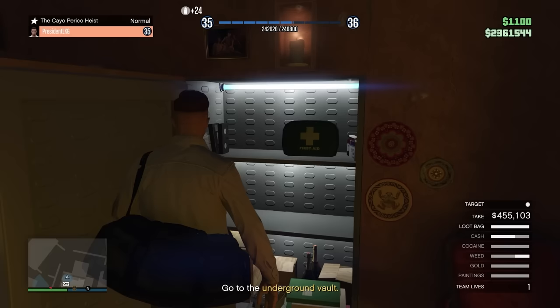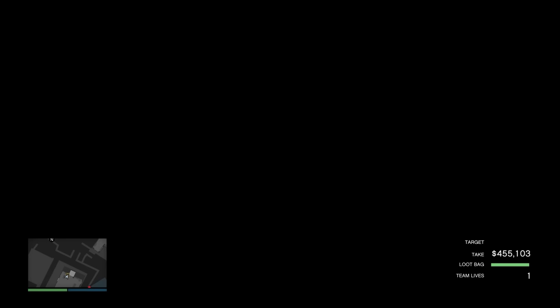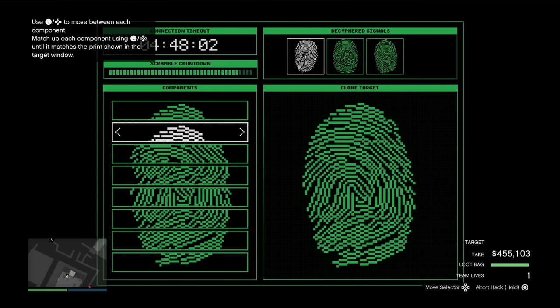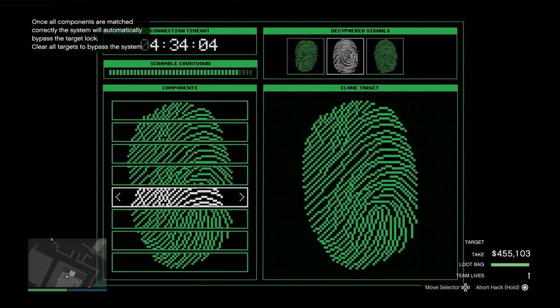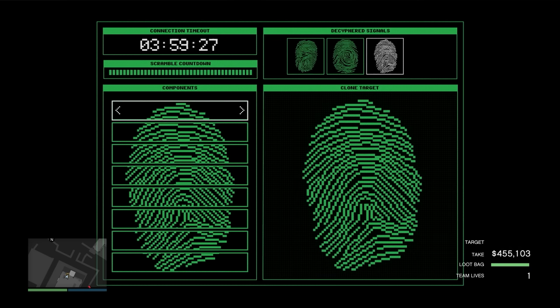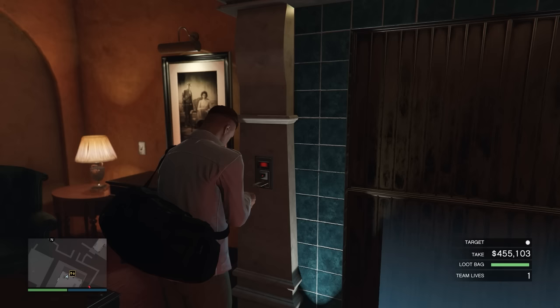We open the safe and take the money — $455, a decent amount. Now we do the fingerprint hack, which is really simple. There are multiple panels and you just line them up — start from the very beginning and match it to the full fingerprint on the right. You can literally just count it out: panel one, move over to panel two, and keep going through. One, two, three, four, five — done. Simple as that. Three panels on regular mode, four on hard mode.